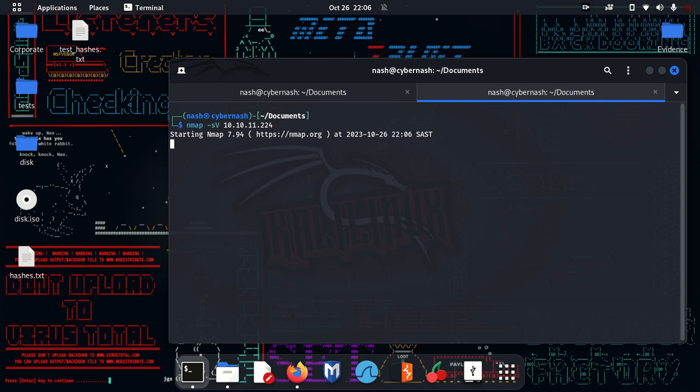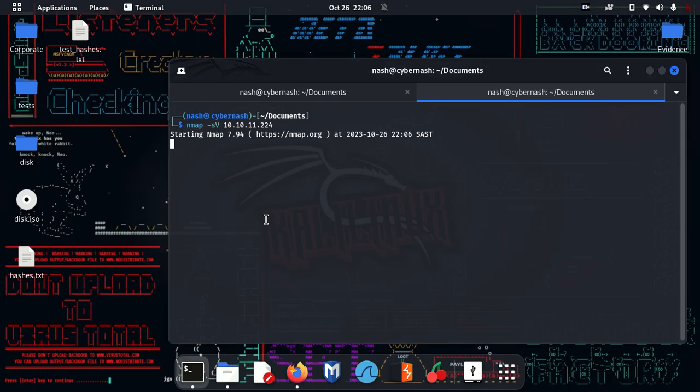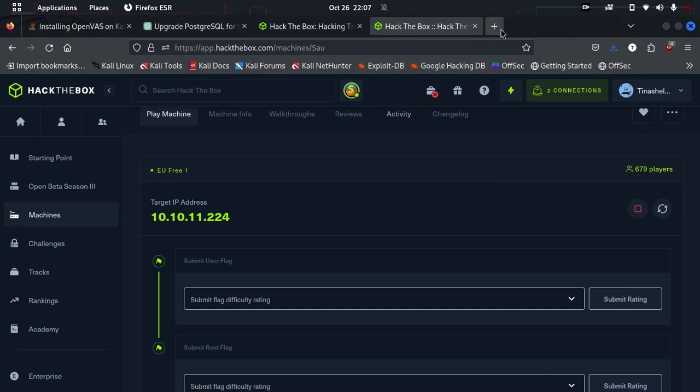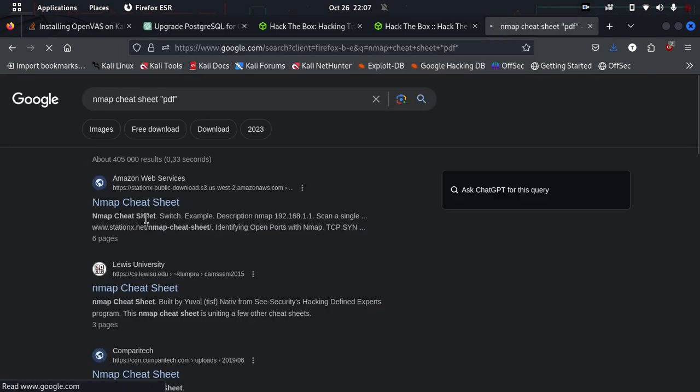Nmap scans take quite a while to get responses — most cases you'll even fall asleep while it's still running. In the meantime, let me show the alternative: instead of nmap in the terminal, you can use Zenmap, which is a GUI version and more user-friendly. I also advise getting yourself an nmap cheat sheet — you will never regret using a cheat sheet.